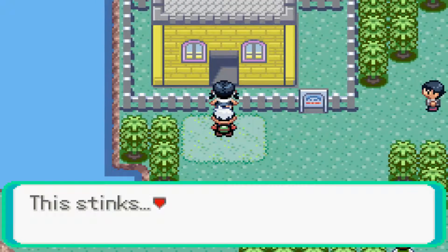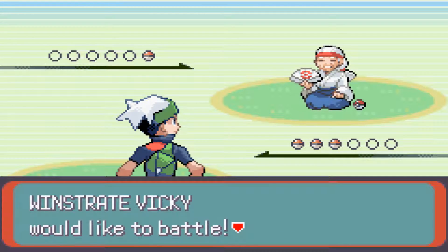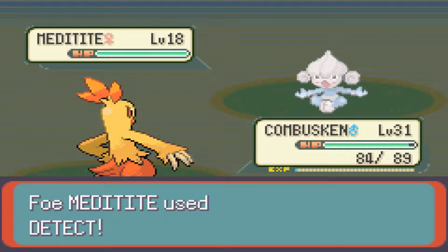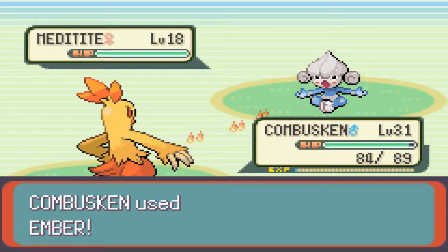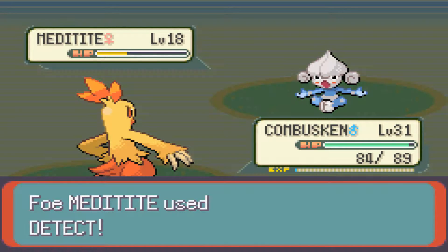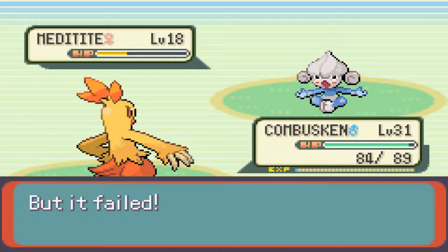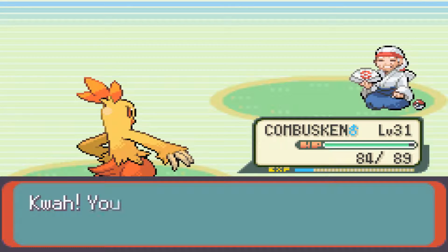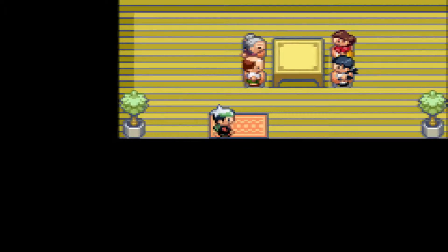I don't know exactly if the trainer you meet later on makes a mention of this family — he probably does, but unless you completely remember fighting them, it'll come off a little strange. You can look it up online and piece it together. Also, I swear every single Metang I've ever gone against only uses the move Detect — I don't think I've ever seen one use anything else in this entire walkthrough, even though it has Psychic moves and I'm part Fighting-type.